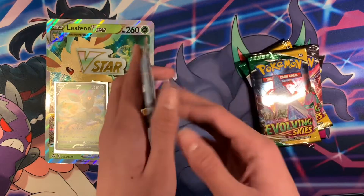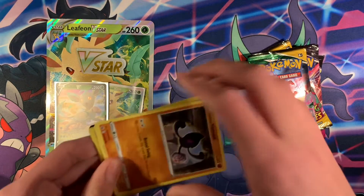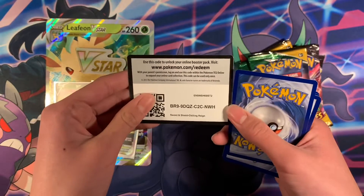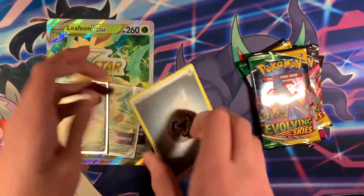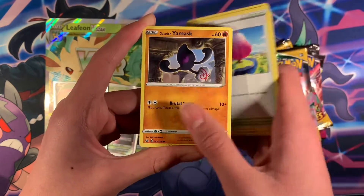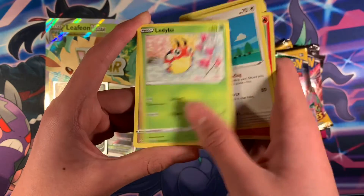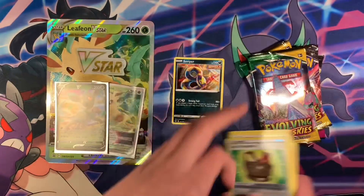Let's open up Chilling Reign first. Let's see what we can pull. We got the code card, Melogy, Impact Energy, Path to Peak, Dining Tree Hill, Castform, Castform, Ladybug, Gallet. We have Gum Chestplate and Survivor — Radicular Rare.